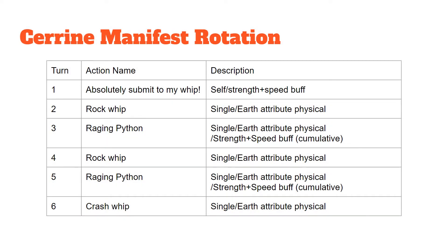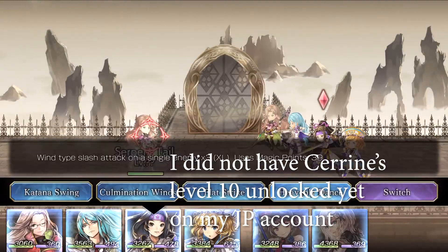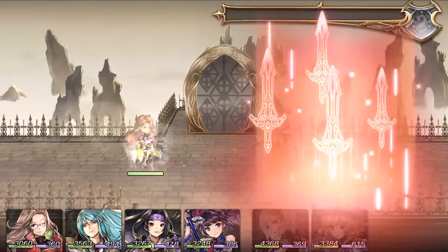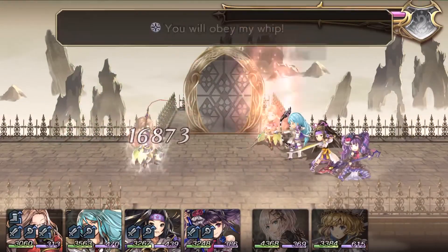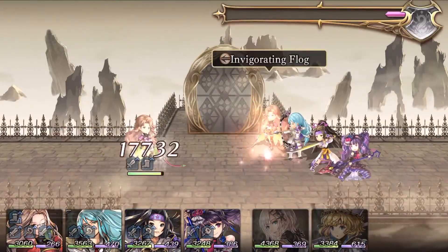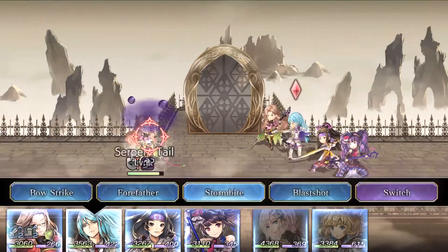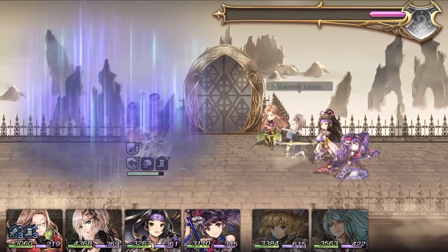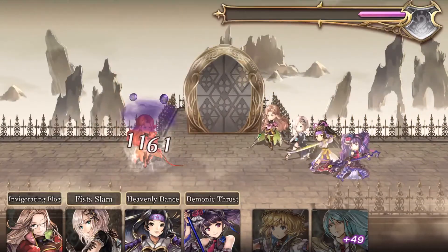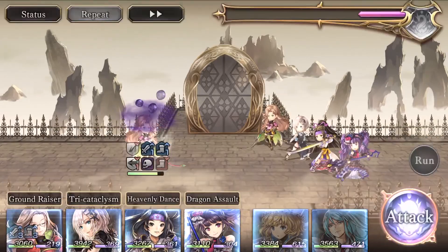Next, let's go over the manifest rotation fight. She has a six turn rotation. Turn 1, she gives herself a strength and speed buff. Turn 2, she does a single earth attribute physical attack. Turn 3, she does a single earth attack physical with a self strength and speed buff that accumulates. Turn 4, another single earth attribute physical attack. Turn 5, another single earth physical attack with another strength and speed buff to herself. Turn 6 is a single earth physical attack.